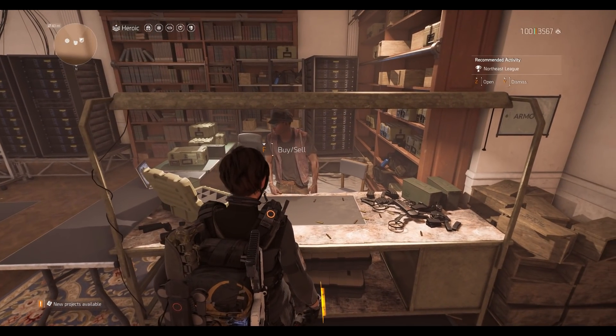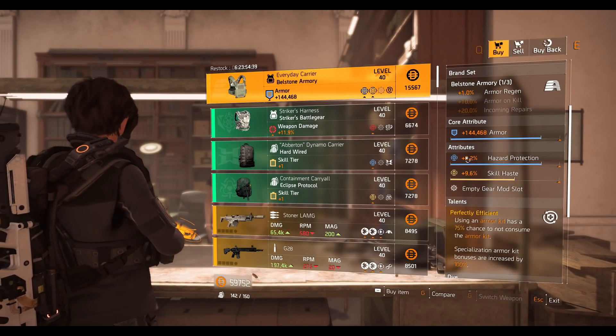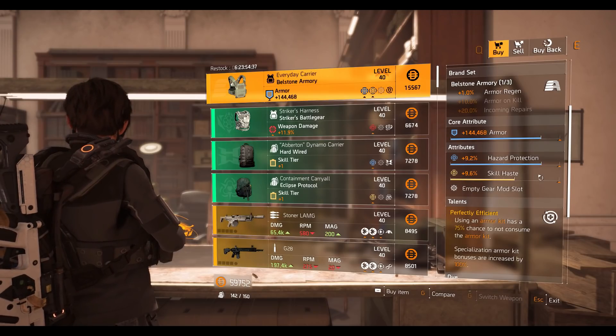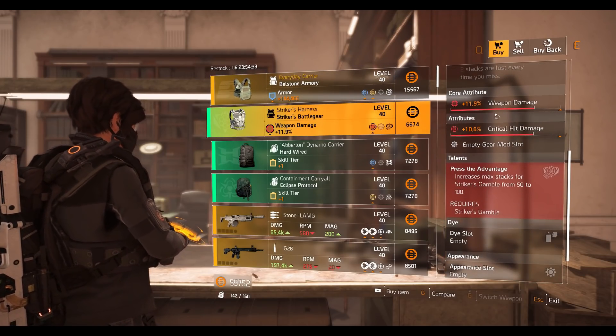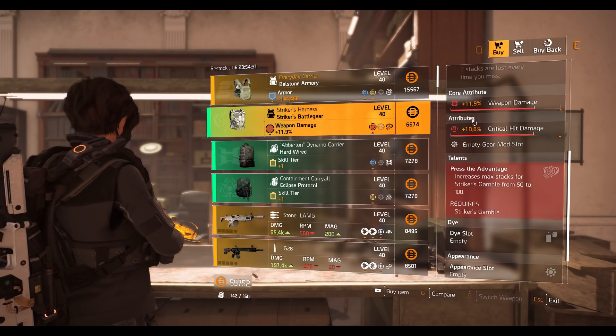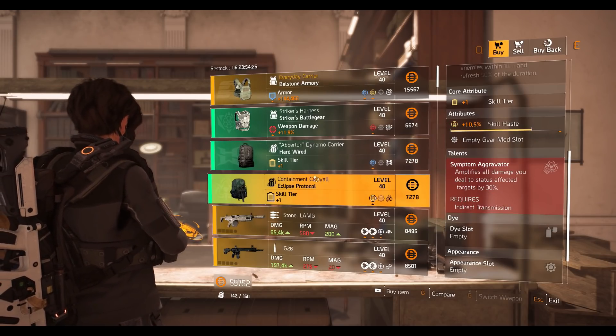At the clan vendor, we've got the Everyday Carrier chest piece with Perfectly Efficient talent, 9.2 hazard protection, 9.6 skill haste, and pretty decent armor. Striker chest piece with 11.9 percent weapon damage, 10.6 percent crit damage. Hardware backpack with 4,130 armor regen. Eclipse Protocol backpack with 10.5 skill haste.